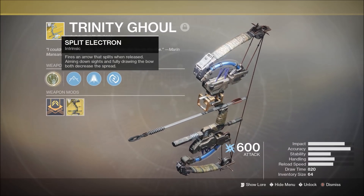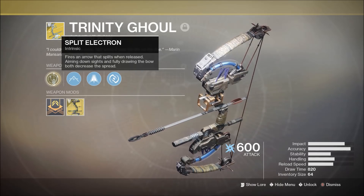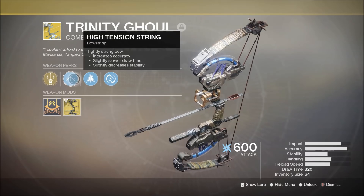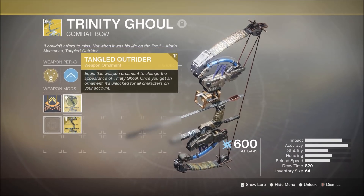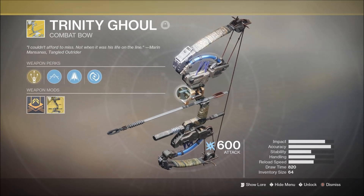Doing some strikes, this has Split Electron - fires an arrow that splits when released. Aiming down sights and fully drawing the bow both decrease the spread. It has High Tension String, Compact Arrow Shaft, and Lightning Rod - precision kills grant the next shot chain lightning capabilities. And I got the Tangled Outrider ornament, actually the first ornament I got in Forsaken.